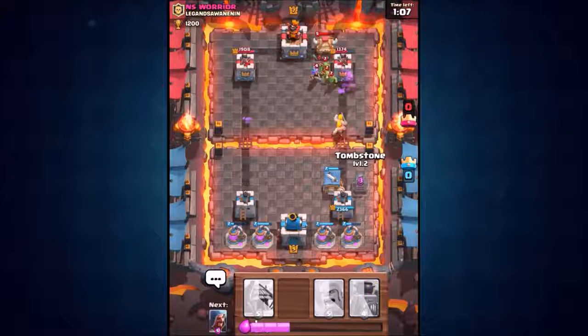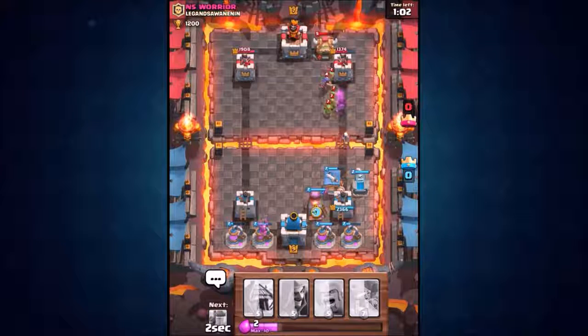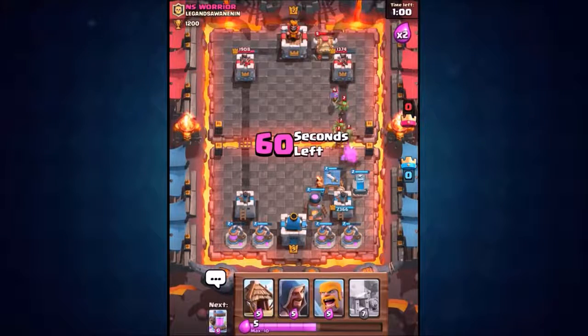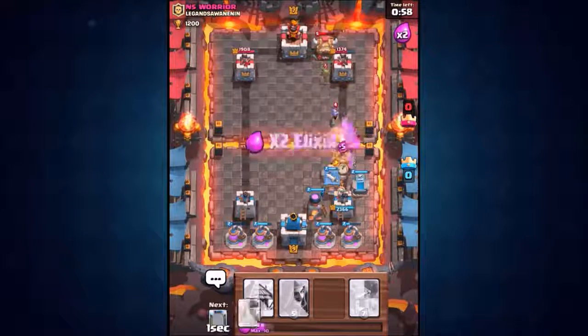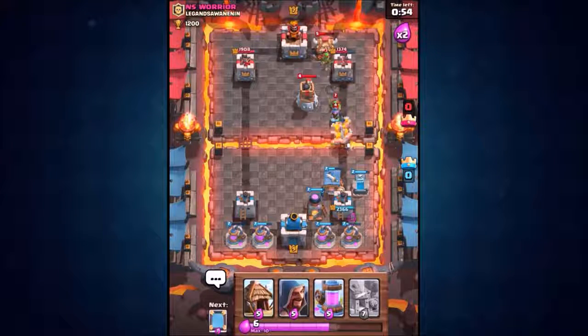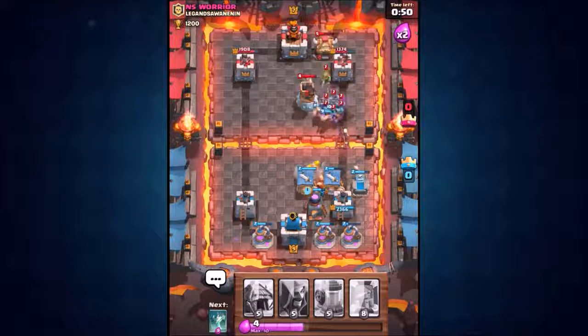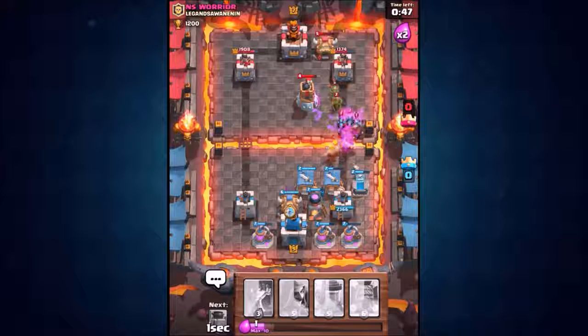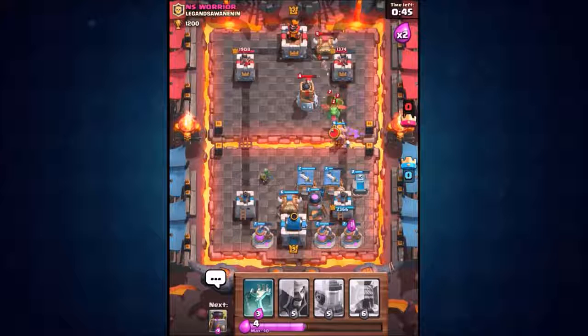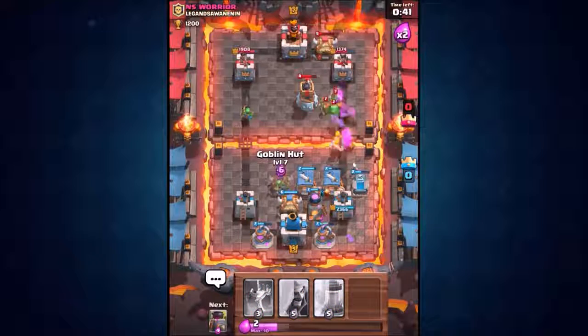It is time to start building loads of these spawners. Let's see how many we can get down — this is going to be pretty ridiculous if we can get five or six spawners. We're going to chuck down the barbarians to make sure we don't lose the barbarian hut. Elixir is coming in thick and fast now, check it out. Let's see what we can do.